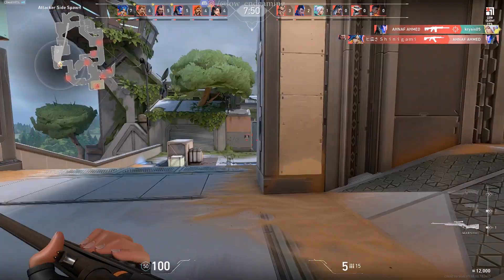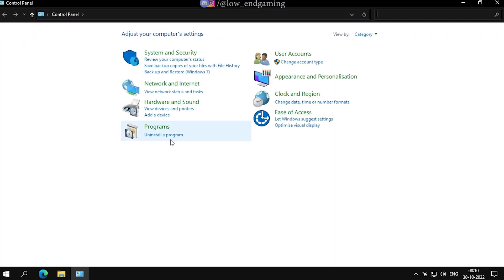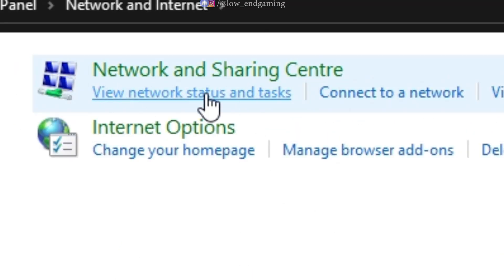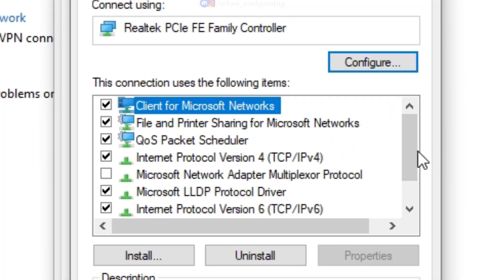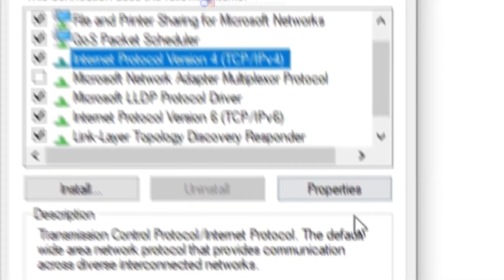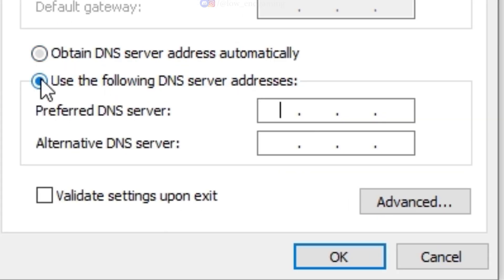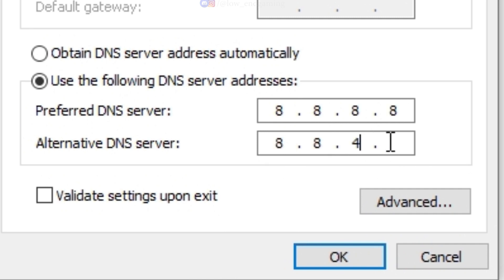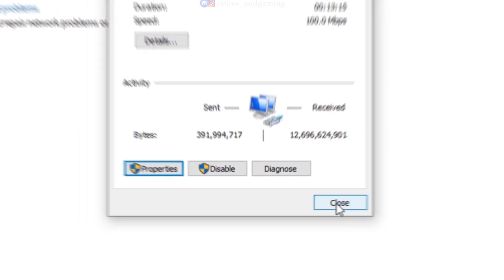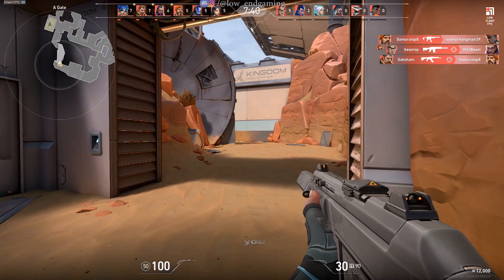For the next step, I will show you a quick internet hack to reduce ping in your game. Open the Control Panel, go to Network and Internet > Network and Sharing Center, then click on Ethernet. Go to Properties, click on Internet Protocol Version 4, and click Properties. Select 'Use the following DNS server addresses.' In Preferred DNS server type 8.8.8.8, and in Alternate DNS server type 8.8.4.4. Click OK and close it. This will improve your in-game ping and help you get smoother gameplay.